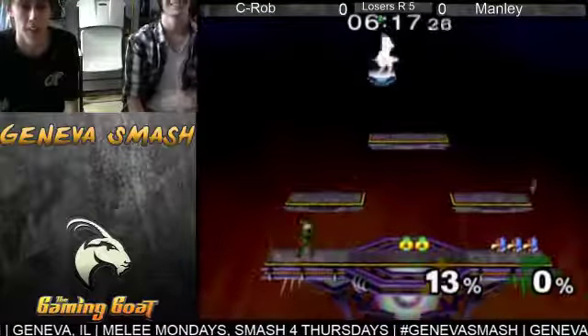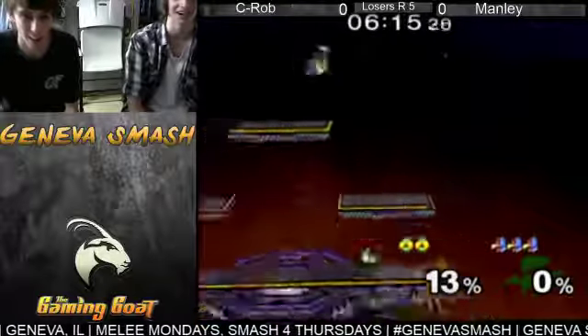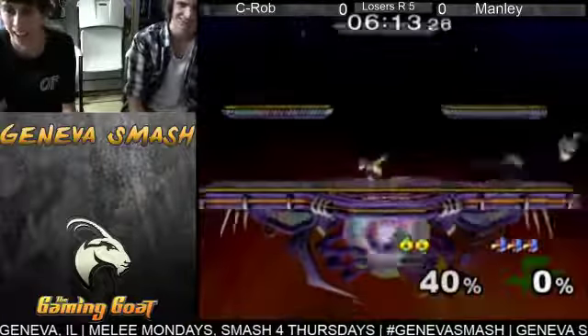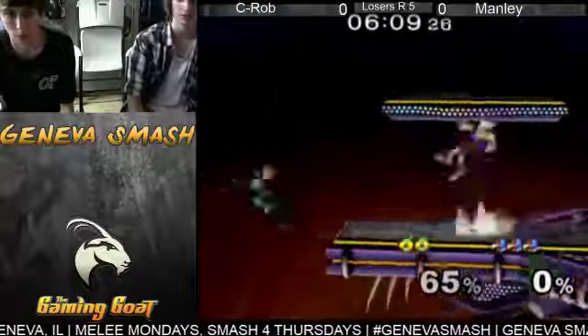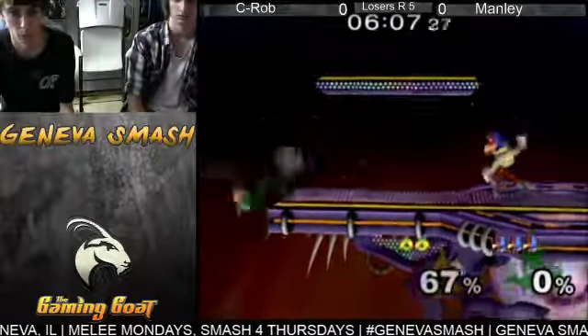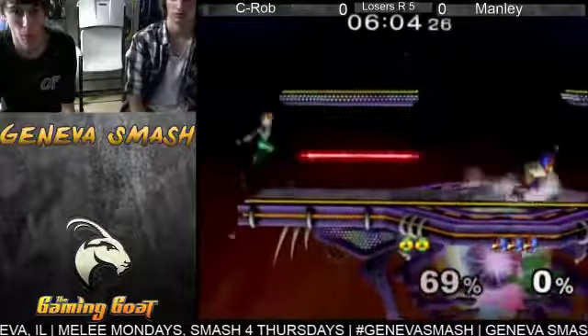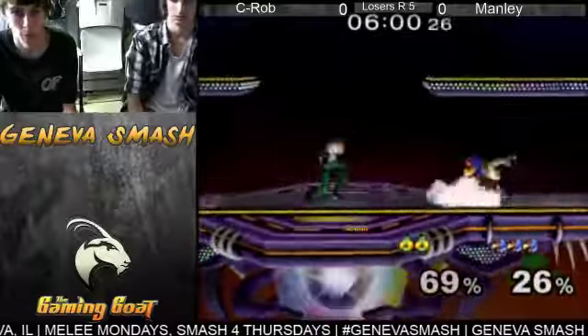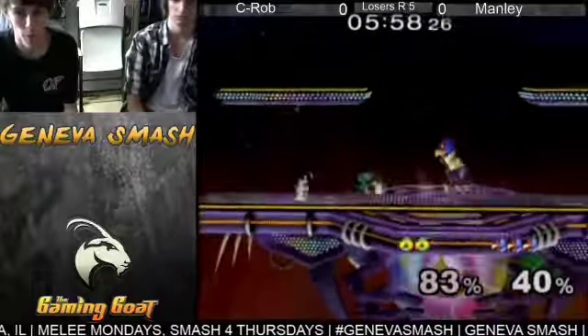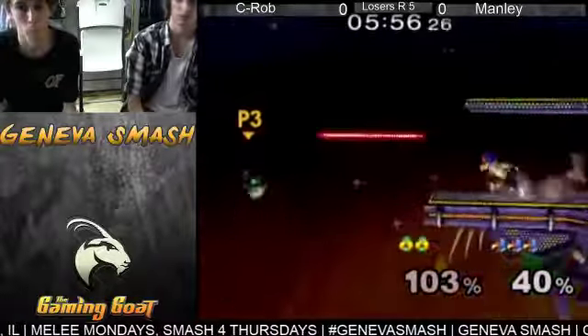Nice back air from C-Rob. We definitely see Manly putting a bit more pressure on — a little better at putting pressure on shield, putting a little bit of pressure on in neutral. Nice down smash. Ooh, went for an up smash.